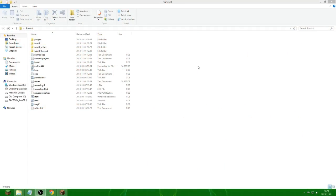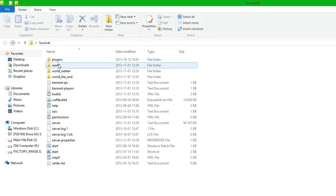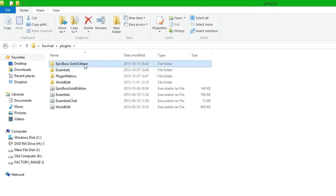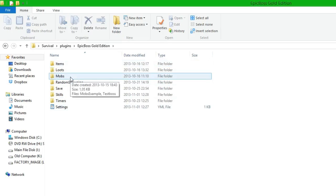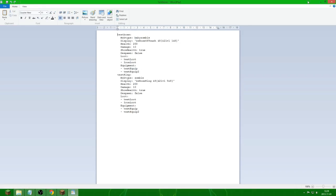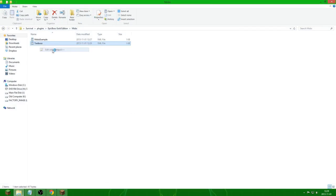Welcome everyone, this is The Helper and today we're going to do a skill tutorial and put some skills on the boss. The first thing we need to do is go to the plugins folder, Epic Boss Gold Edition, then inside the mobs folder and add some skills to the test boss. We open it up in Notepad++.